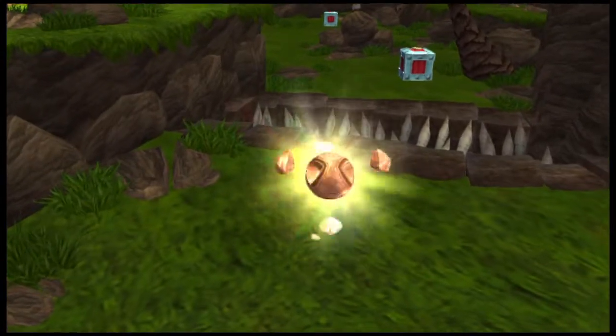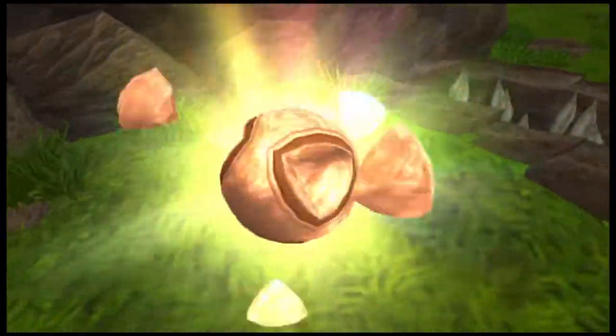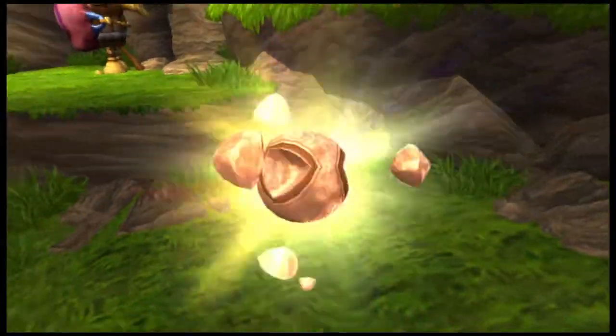This is a power cell, the most important precursor artifact you can find. You need to collect 20 of these so I can power the heat shield for your A-Grab Zoomer.